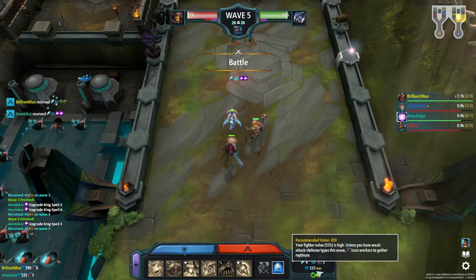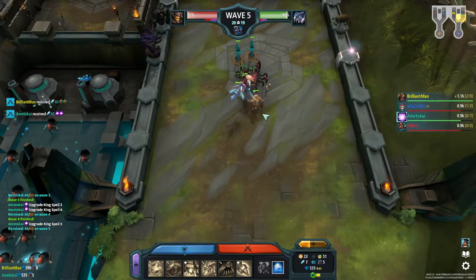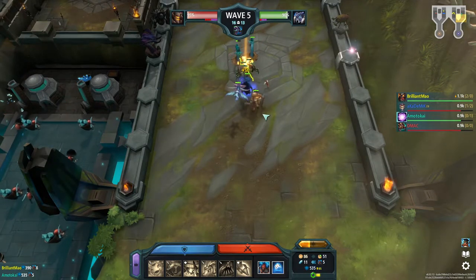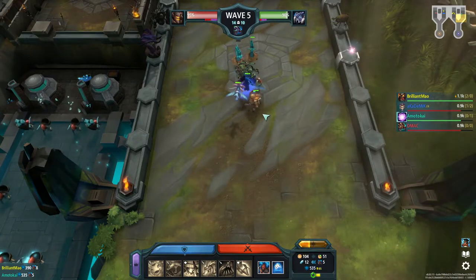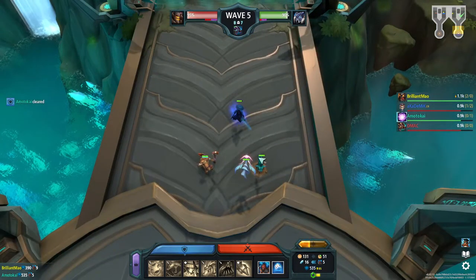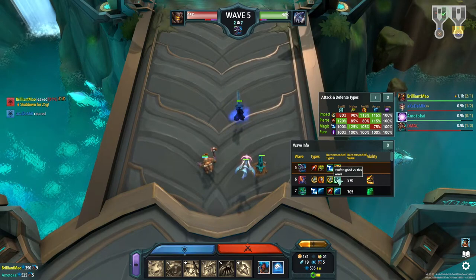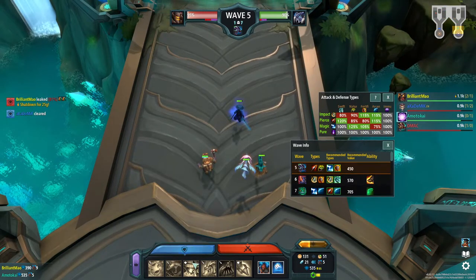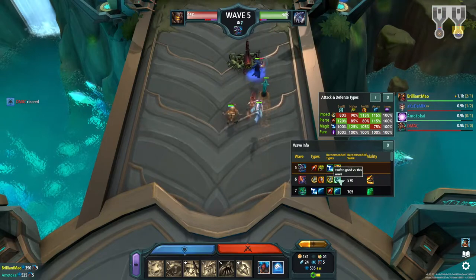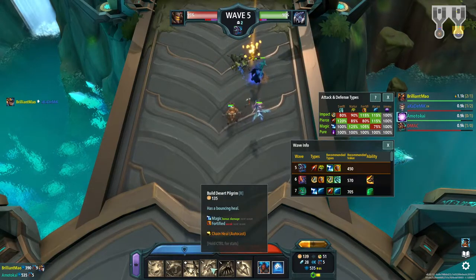I dropped him and now I'm up in the yellow a little bit, but I have the strong unit. Let's see what's good for next wave. Fortified and swift is good next wave. Do I have any fortified swift? Impact and swift is good, so I can grab a sea serpent. I can grab another eternal wanderer — magic does bonus damage. Magic and swift — the polywog.